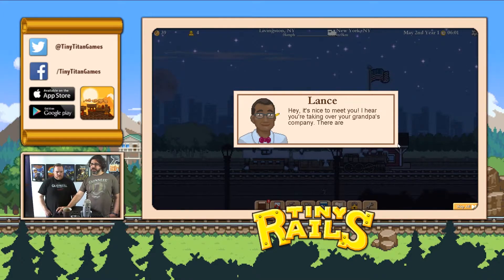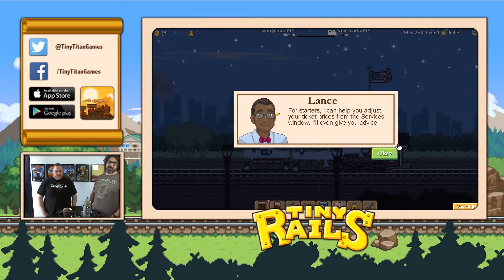We're going to get introduced to Lance. Mobile players will know Lance already, but you're going to see some new things for how Lance works now. Lance is explaining that you can adjust ticket prices from the Services window. That happiness factor really matters — so there are a few factors that go into how likely a passenger is to get on your train: how well maintained your cars are in terms of cleanliness and durability, how upgraded your train is, the number of cars, the level of the cars, and the rarity of the cars. Customers are on the lookout for rare and special cars as well.